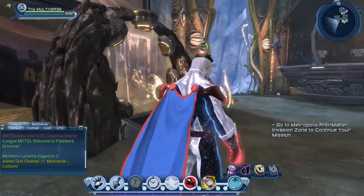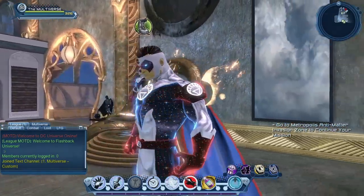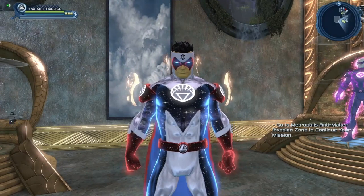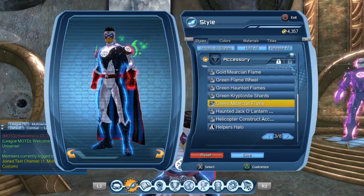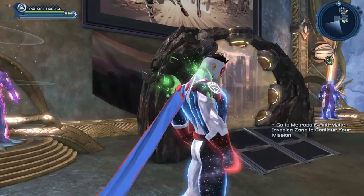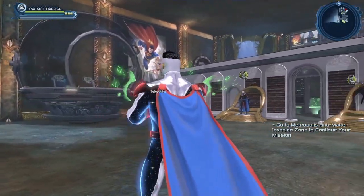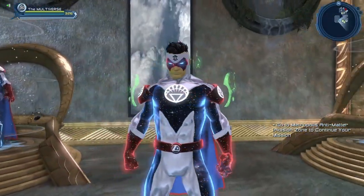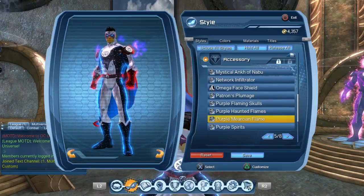If you have the scorching aura, that would probably be a perfect match with the gold Murky and Flame. Sadly, the scorching aura is still fairly expensive — last I checked it was about 300 million on the broker. Next we have the green Murky and Flame. You can already see a lot of green lanterns using it, although if you have the helicopter construct, it would be a hard choice between this and the helicopter. And next we have the purple Murky and Flame.